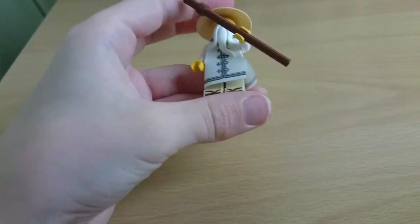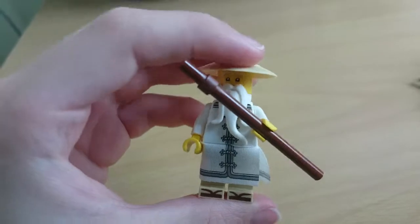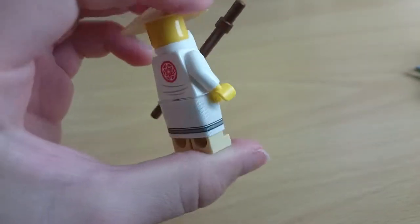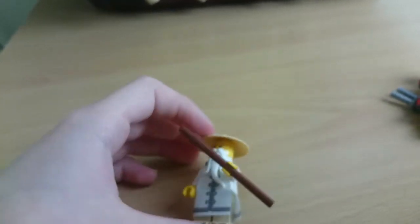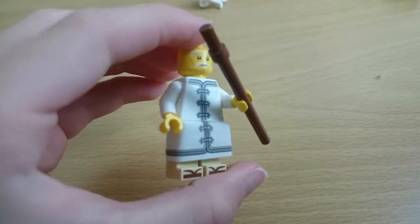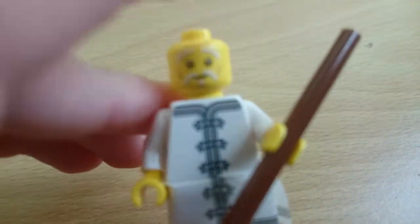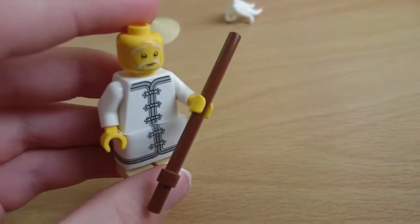Let's start with Master Wu. He has his long white beard — this is a cloth piece, the same as Nia's. He's only printed on his feet. Here's his back, his staff, and his nice hat. Taking his beard and hat off so you can see his face better — here's his nice face print that goes all the way up from the cloth piece. I really like this figure.